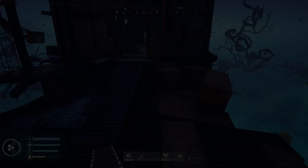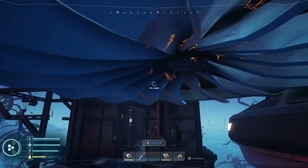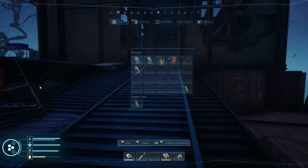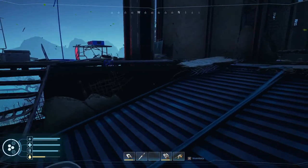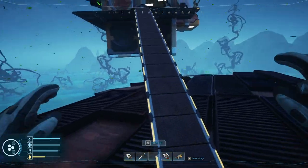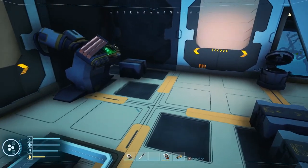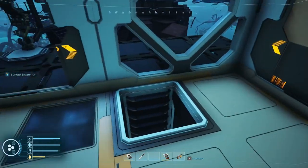Good morning, friends. I'm Cork, and this is Forever Skies. Today I'm going to find that new room and new piece of equipment in the under-dust. I have my crossbow — I don't really think I need it desperately, but I have it. I thought I used all my crystal batteries, but they're here; I just didn't have them in my pockets.